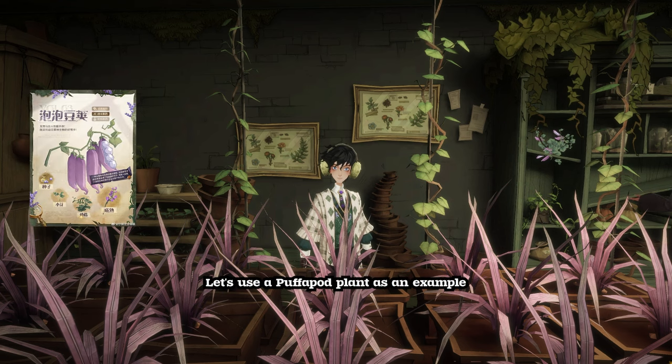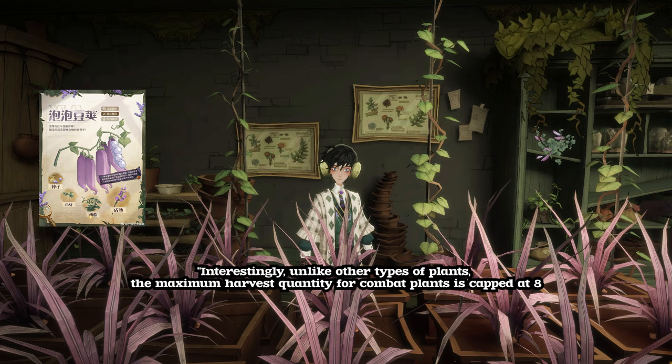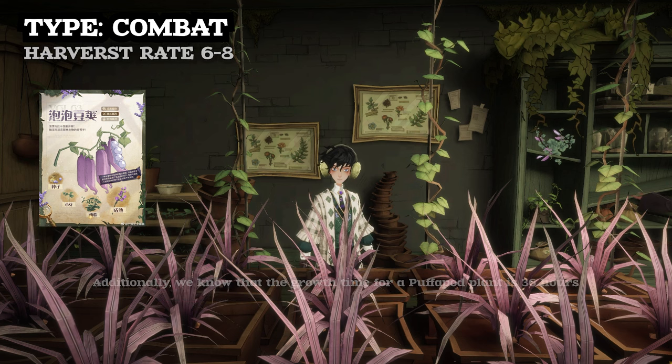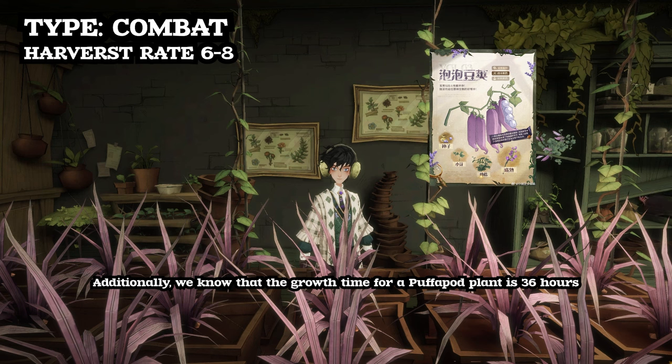Let's use a Pufferpod plant as an example. The Pufferpod is a combat type plant. Interestingly, unlike other types of plants, the maximum harvest quantity for combat plants is capped at 8. Assuming we've unlocked Bountiful Harvest 5, our average harvesting rate should be between 6 and 8. Additionally, we know that the growth time for a Pufferpod plant is 36 hours.